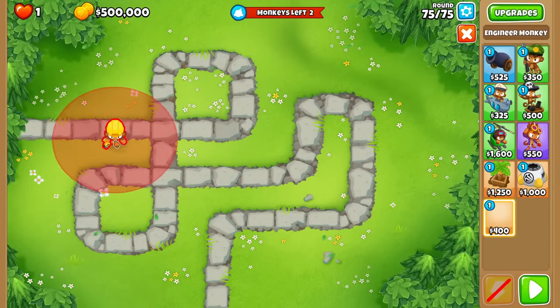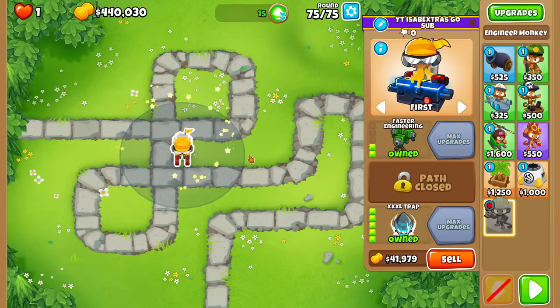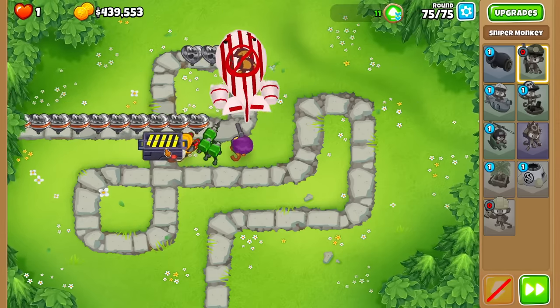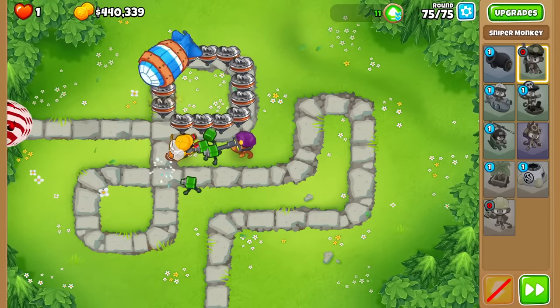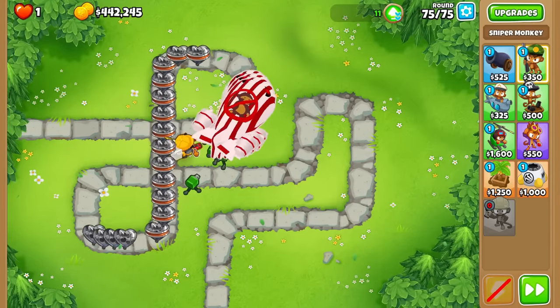You gotta put the trap high enough that it barely clips the MOAB - that's the God Spot we're looking for. Also clips the MOAB leaking on the bottom. That might be too high. I'd love to be wrong about this. No, I'm not wrong. I didn't sell it early enough because I was paying attention to the big trap.